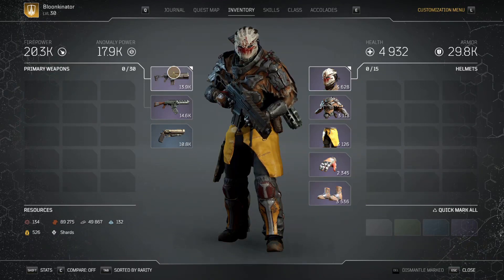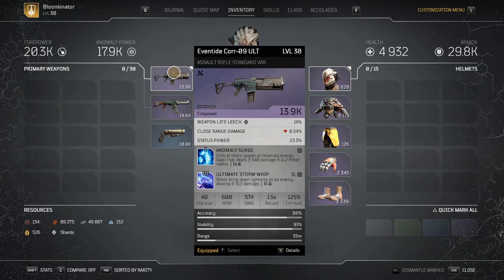Now let's go over our weapons. Our first weapon is an assault rifle. I'm using mods that increase my damage. We got Anomaly Surge — critical shots spawn an anomaly energy blast dealing 3,540 damage in a two-meter radius, procing every one second. The other perk is Ultimate Storm Whip, a tier three perk — shots bring down lightning on an enemy dealing 6,513 damage every one second. So every second you get a nice chunk of damage. It's an amazing perk — I got it from a legendary, broke it down, and put it on basically any weapon I use.